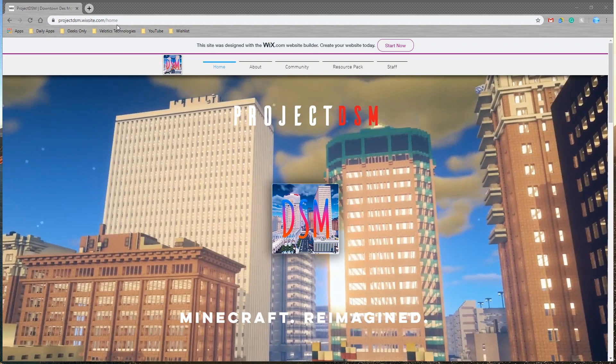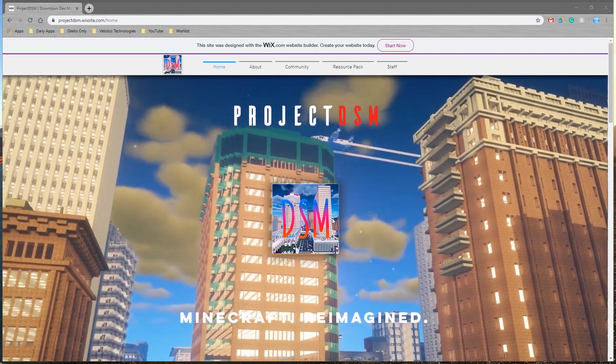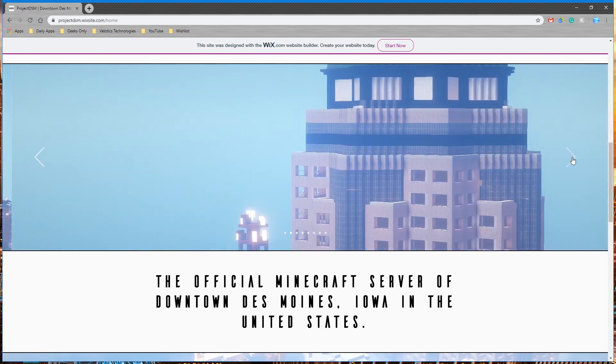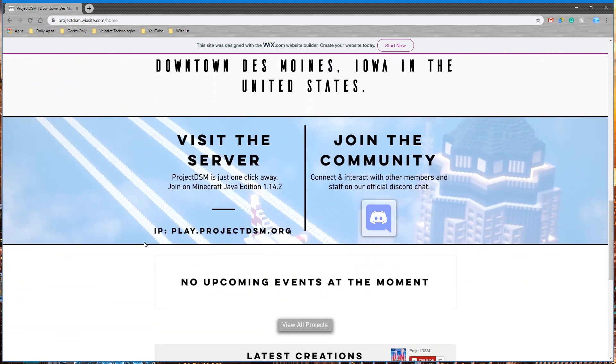Please navigate to projectdsm.org and you'll land on this wonderful homepage with the city scrolling behind it. As you scroll down you can see some featured screenshots of Des Moines, and if you continue to scroll down you can grab our server IP play.projectdsm.org and join our Discord by clicking the Discord image.